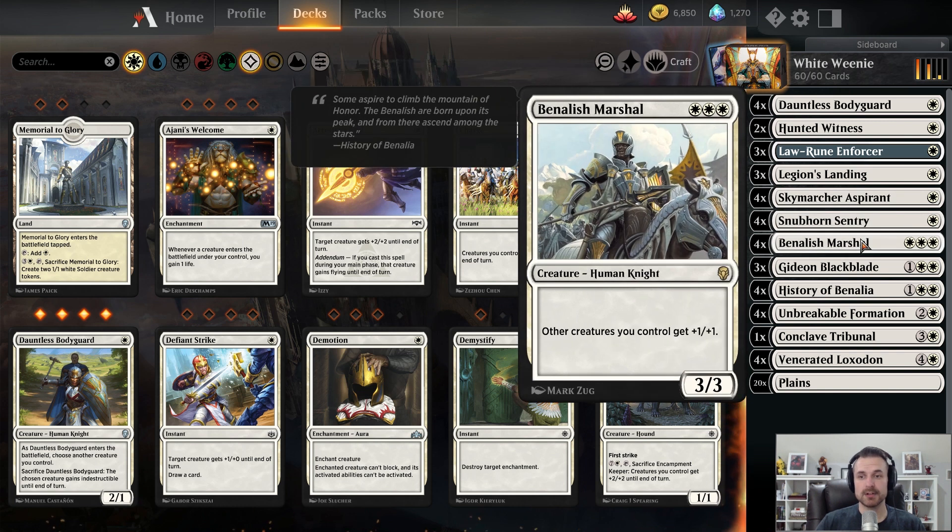After the 1-drops, right now I'm not running any 2-drops. I know a lot of people love Adanto, but because I play Best of 1, it's not that good. Most of your control decks are running Craving, which nukes Adanto. And if you're running into Mono Red, Adanto is a bit of a trap — you don't want to keep paying 4 life because that helps them. So I've just cut it.